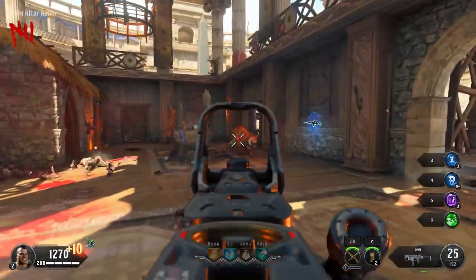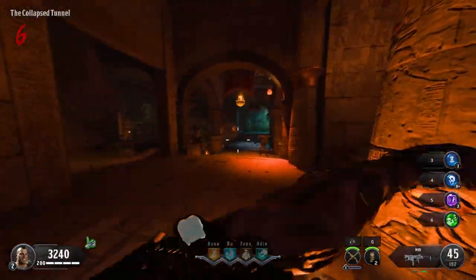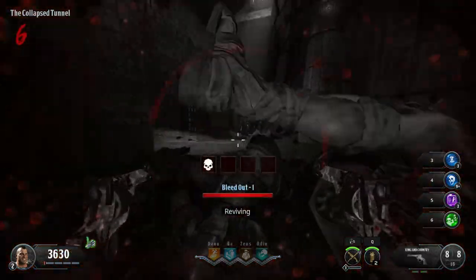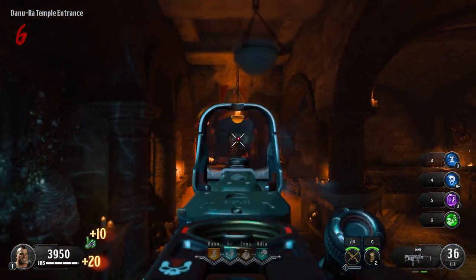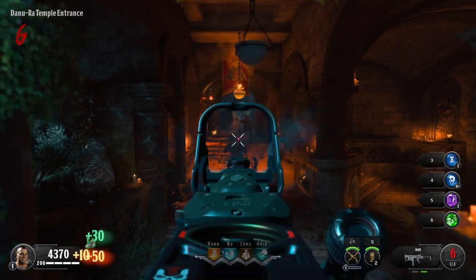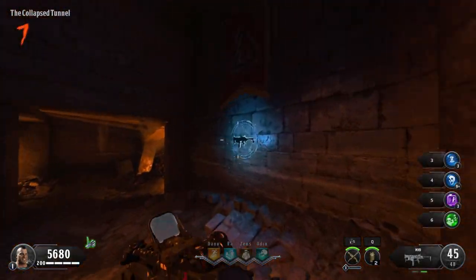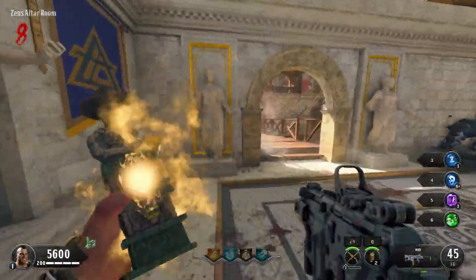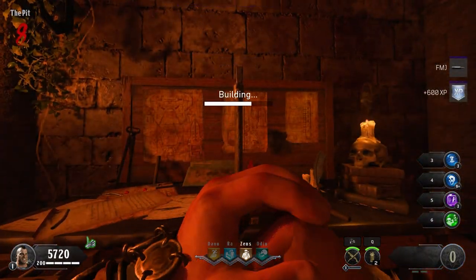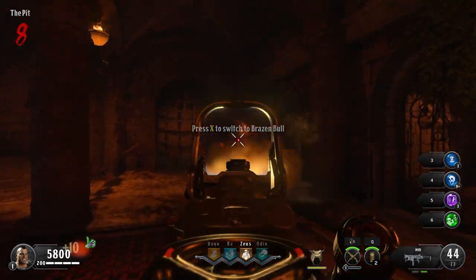My goal for this run was to get Pack-a-Punch open as quickly as possible, which was reinforced even more when on round 6 I ended up taking a really dumb down — I looked at my other monitor to make sure I was actually recording and they got me killed, which is probably the most me thing I could do. Pack-a-Punch was now a must. I got the next two champions taken care of, bought Bandelier Bandit, and also got the shield built before heading down to Pack-a-Punch.